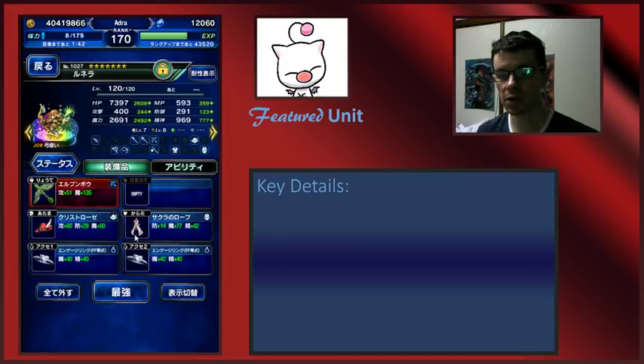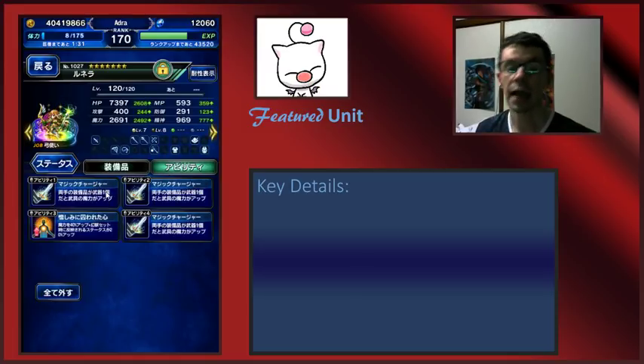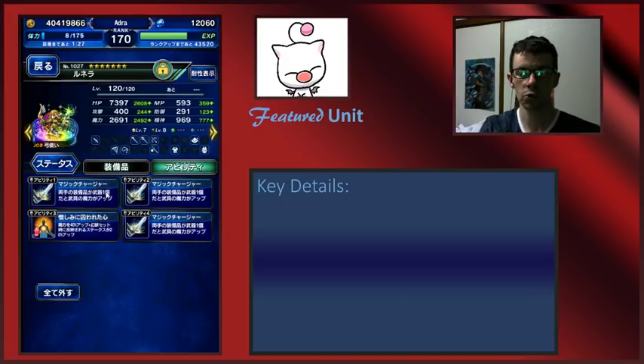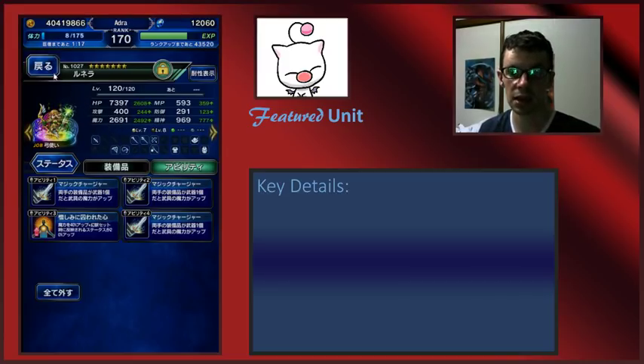She has multiple super TMRs equipped. When I rebuild all the other units, they will basically have the same equipment so we can see the differences between them. Hopefully in the near future I can get my fourth one of these, which I think should put her over 2,700. This is absolutely insane for a magic stat.